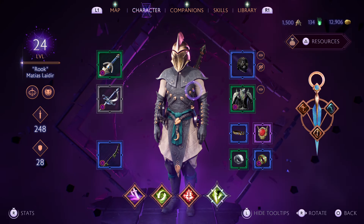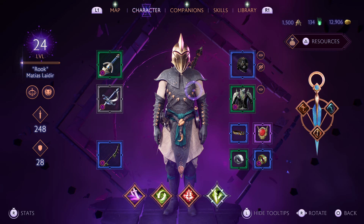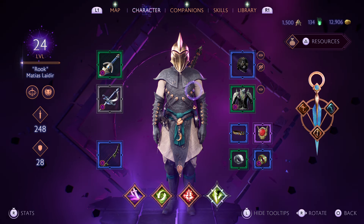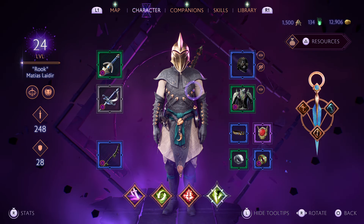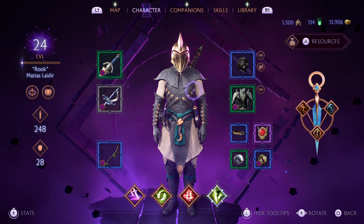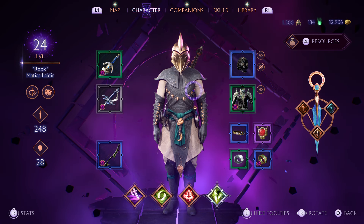We're in the midst of Dragon Age: The Veilguard, so I thought I would show off an early dual-wielding rogue build that I am using personally. I'm going to show you my skill tree and the reasons why, the items and runes I'm using, and then what other party members I use to supplement all this. Please bear with me and let me show you how many points we have to spend.